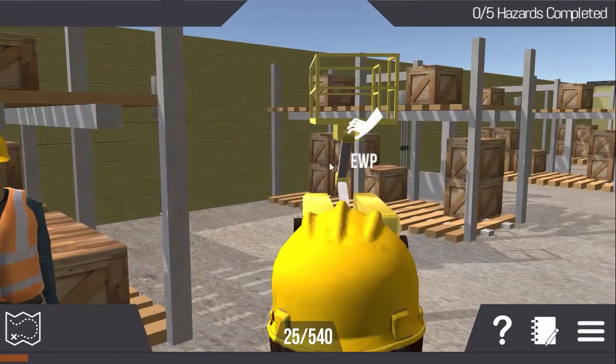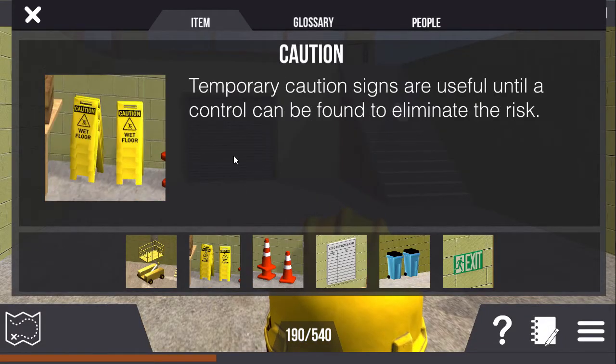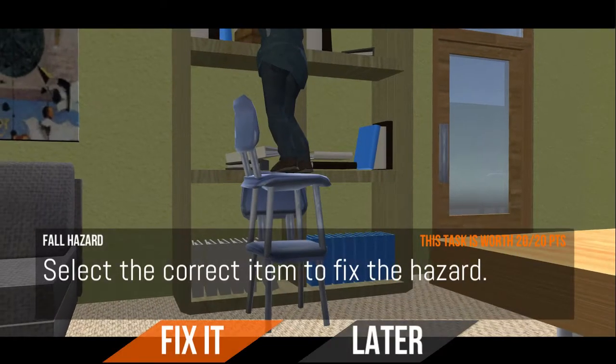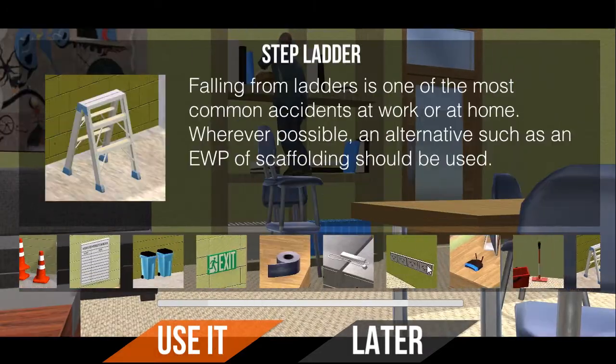Spot safety items and equipment and save them to your items box in your journal to help you complete other quests in the game. This all helps to reinforce the learning content of the lesson.